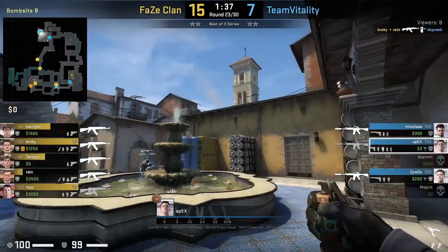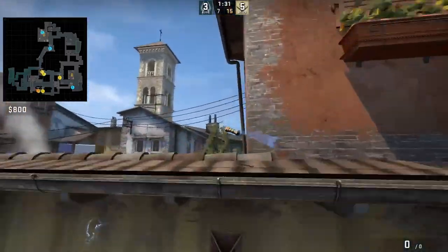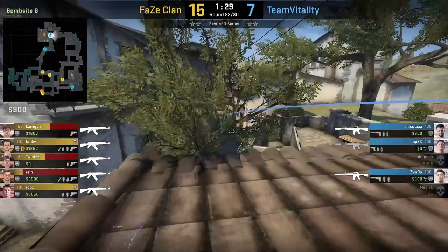In a match against FaZe Clan, Apex throws the same flashes. Here he throws them in tandem — first to clear top banana, then his teammate will peek down banana with a second flash.